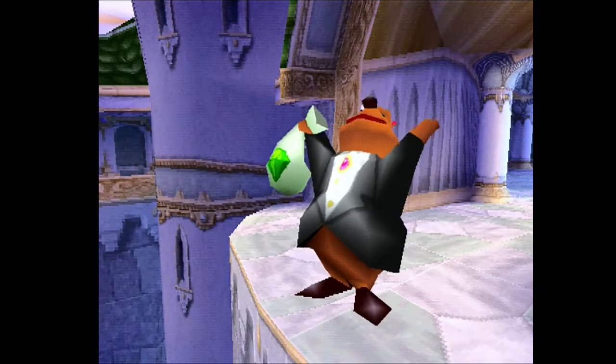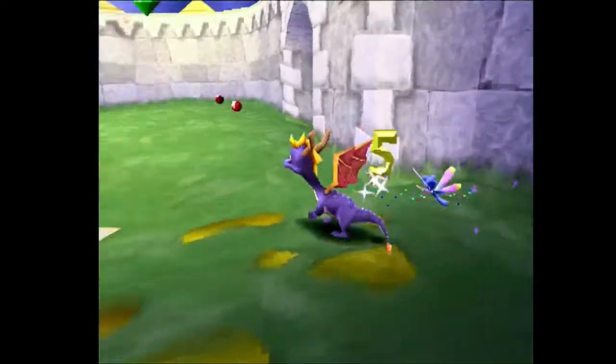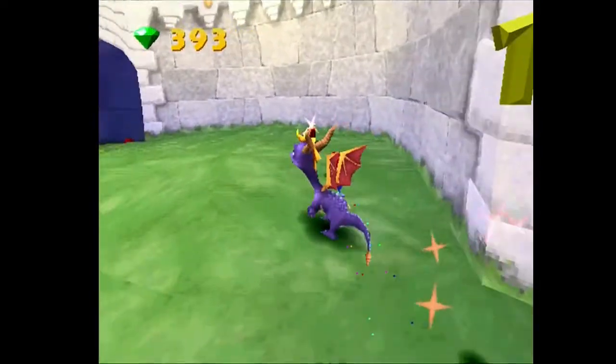Now we're into Autumn Plains, the second world, which we're really not supposed to be at the minute. There's Moneybags right there. By the way, when you play the game yourself you're really going to hate Moneybags because he demands everything — it's rather annoying. So what can you do in Autumn Plains? Well, you can again do a couple of double jumping things.